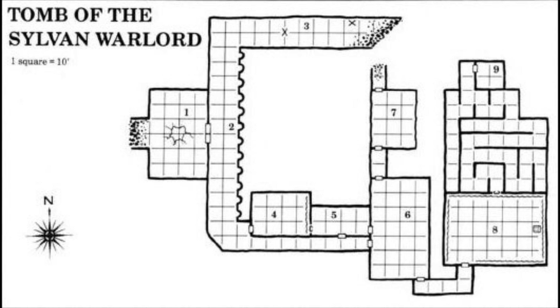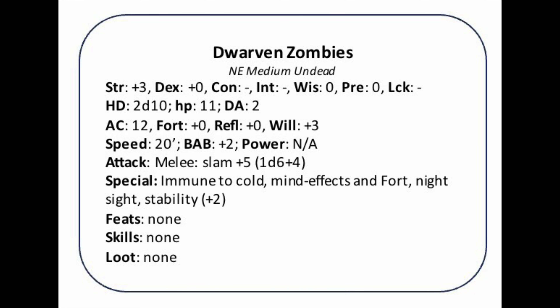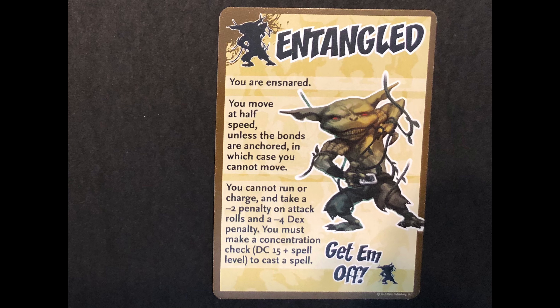The next location, the Meeting Hall, is also pretty standard. However, if the player characters — either through their investigation or combat — disturb the tapestry on the eastern wall, it might fall down on them and they might get entangled. Therefore I thought it was a good idea to have a card both for the dwarven zombies that guard this place, but I will also be using a condition card that describes what the entangled condition does, because I know that is a very real threat in this encounter. In addition, the fatigue condition might also be very relevant, and therefore I will have some fatigue cards ready to hand out to the players.